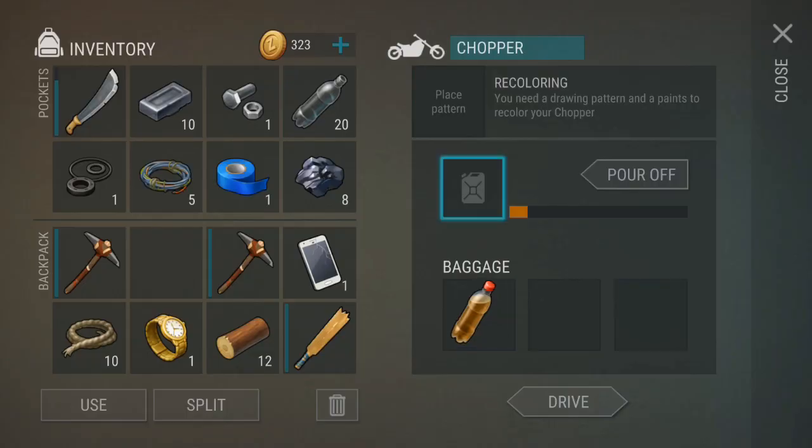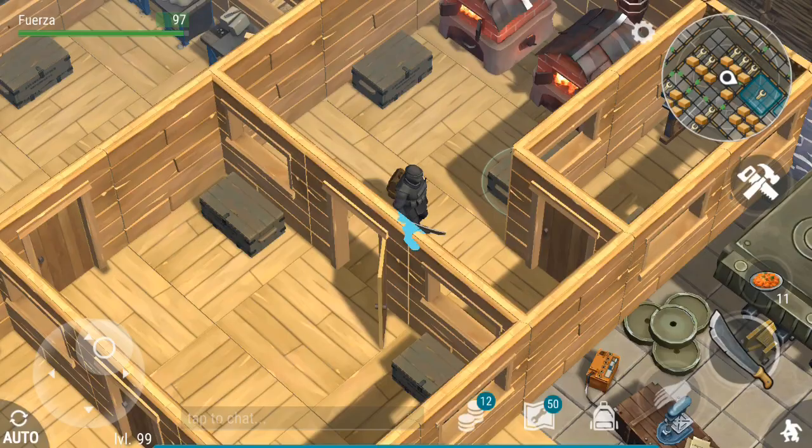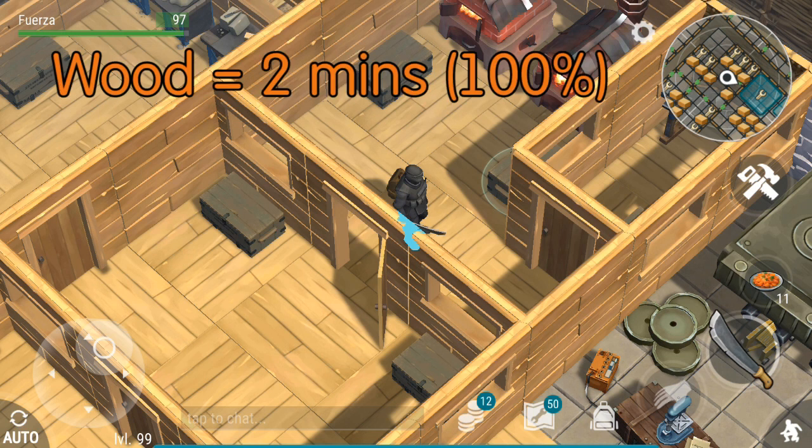You should also bring four empty bottles to the neighbor on the left so that you can drain his motorcycle's gas tank. Now let's move to charcoal. For those of you who didn't already know this, each piece of wood provides two minutes of fuel for your campfires and furnaces.